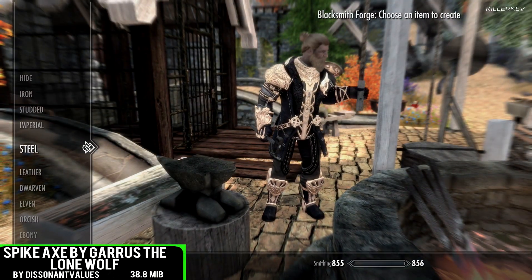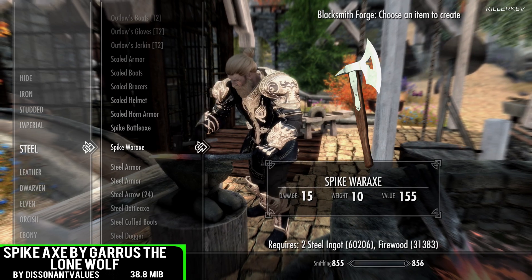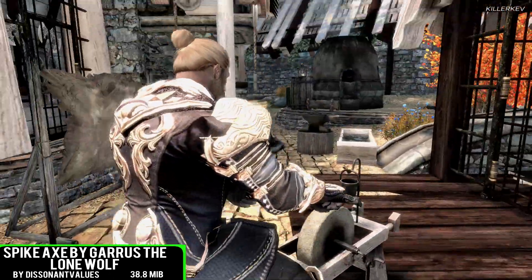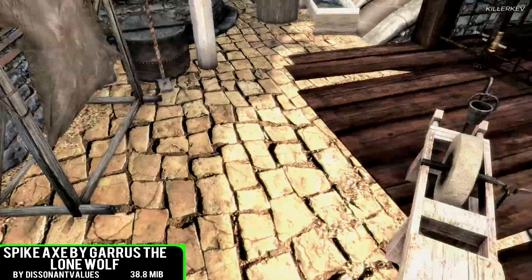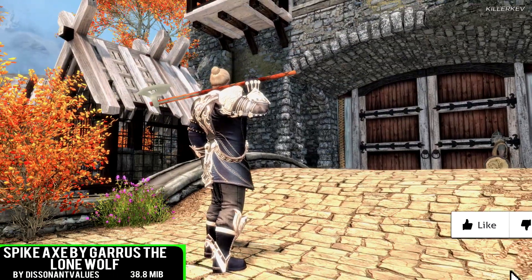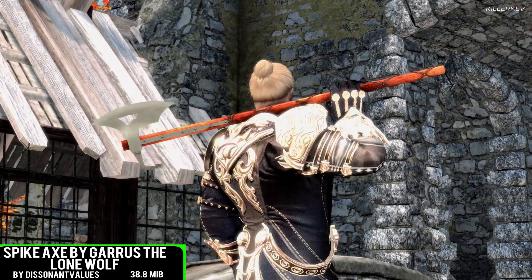Spiked Axe for this one is going to be coming in at 38.8 megabytes of a download, with full permissions from the mod author on the Bethesda.net website. This does come with a 4K version, which is the one we are showcasing in this video. Some of the models, meshes and textures overall to do with this weapon are absolutely brilliant. You can actually craft this particular beauty — there is a one-handed and a two-handed version. The two-handed version is going to look very deadly, great for anyone who is playing a viking playthrough.